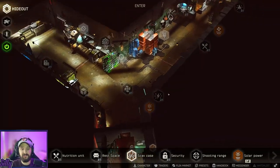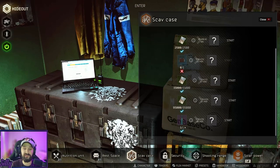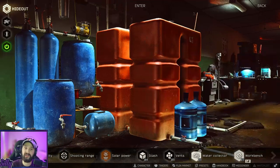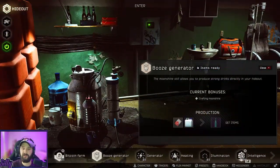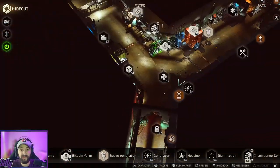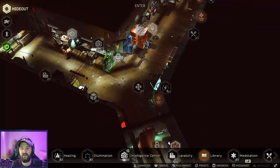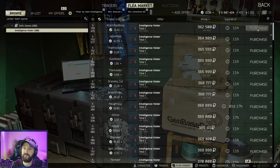Now after finding all those items, once you have the scav case you can use the intel or moonshine option. If you found water filters and sugars, you can craft super water in your water collector three, then use your booze generator to add the water from the filters and the sugar from woods to craft your moonshine. For intel, I use three flash drives and paper. If you don't have USBs, you can craft them easily — it just takes a G phone, a GPX, and an SSD to craft three USBs, which then go into the intel craft with one paper. All these items are very common if you play interchange a lot.